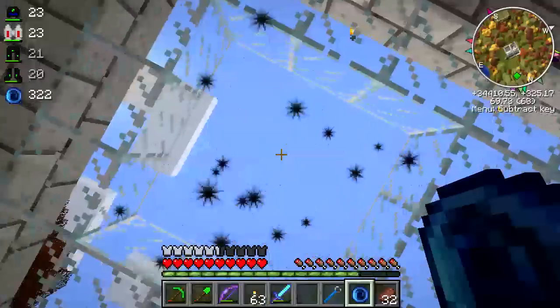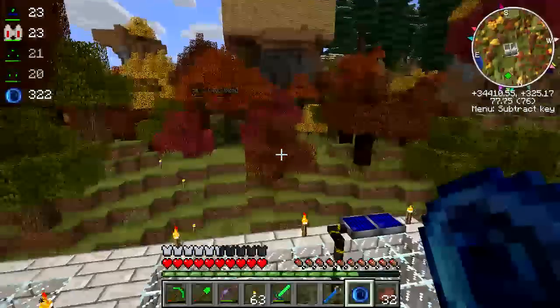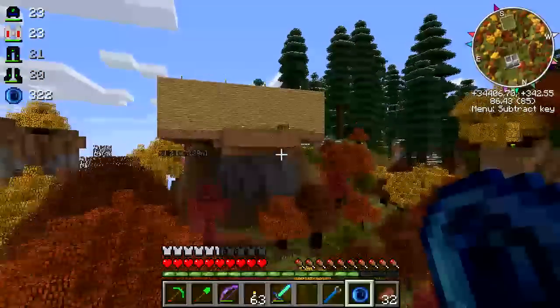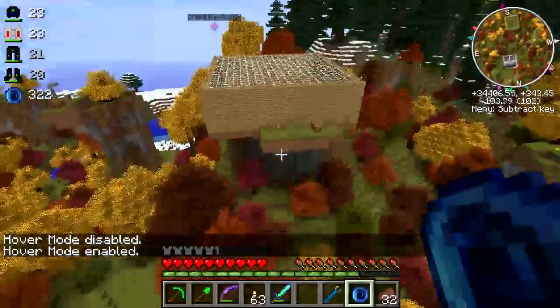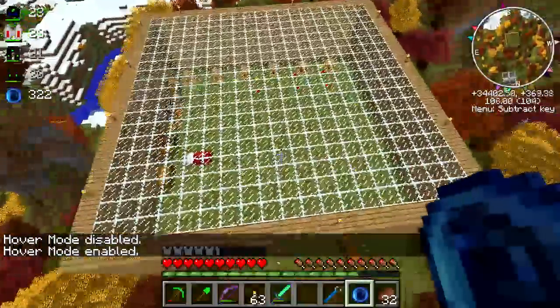You may notice that I'm using a portable hole now. I've completed enough Thaumcraft research to get that and it's so handy - so much so that I don't need doors anymore. This new building that I put together, in fact, doesn't have any.